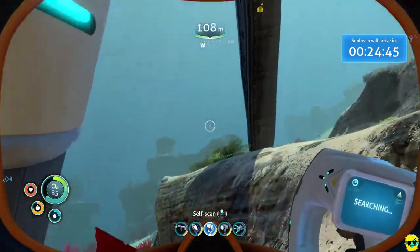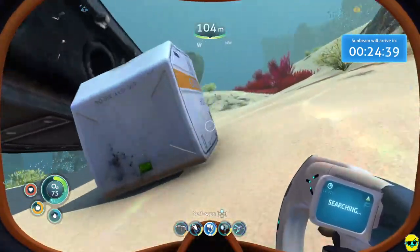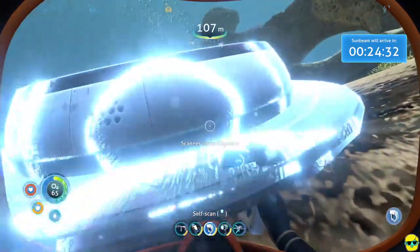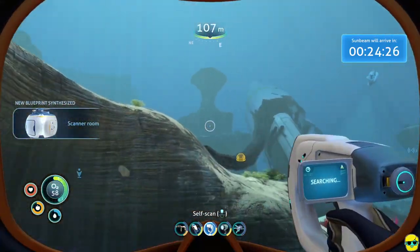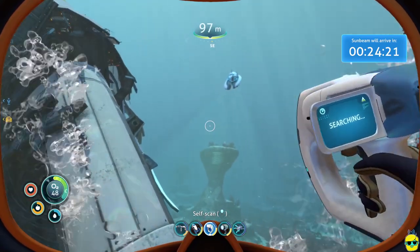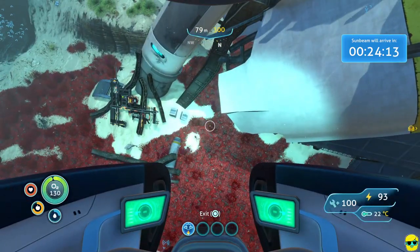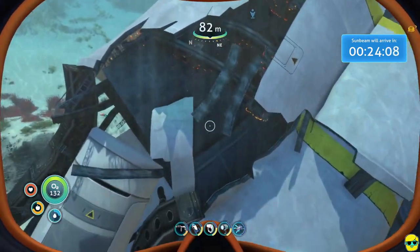Our oxygen is depleting rather rapidly because of the depth we're at. Oh — a scanner room fragment! Let's pick this up. Now we can make a scanner room, which is a whole compartment for your base. It's actually really sweet because you can scan for minerals and have them marked so you can more easily go acquire them.